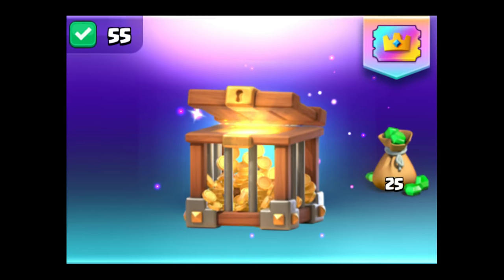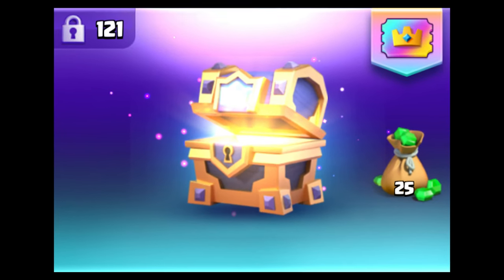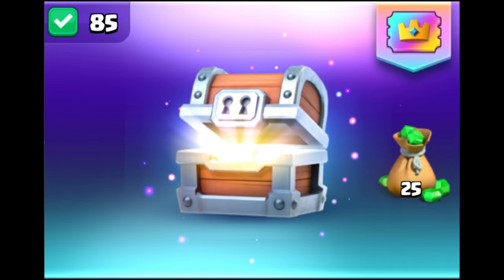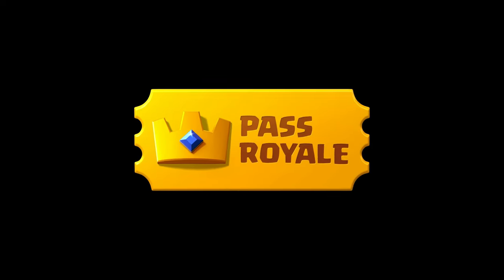The Diamond Pass gives you some extra gold — around 300,000 from gold crates — a royal wild chest containing a guaranteed champion at the end, 7,500 season tokens, a couple giant and magical chests, that month's exclusive banner, that month's evolution, and all of the Gold Pass rewards. All of that costs $5 extra.